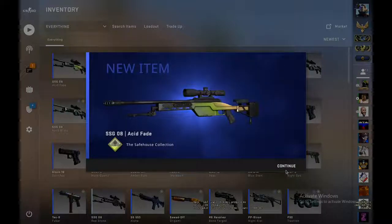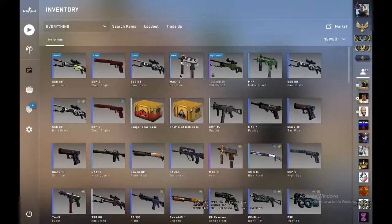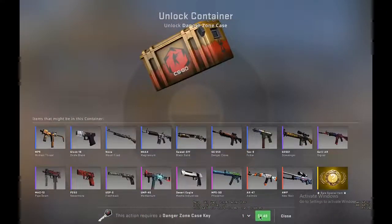So two out of four we made profit on, and we lost on the Acid Fade and the McDonald's. Not bad, not bad. Let me check if I have enough money to open a case — maybe we can open a case.